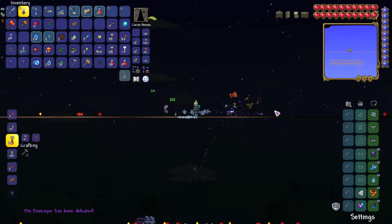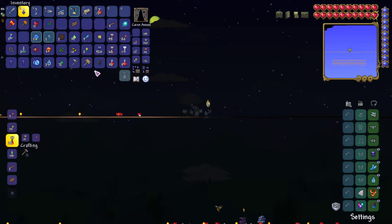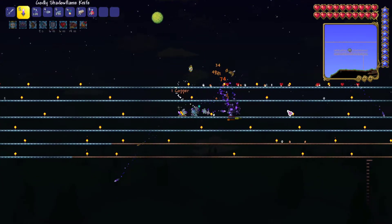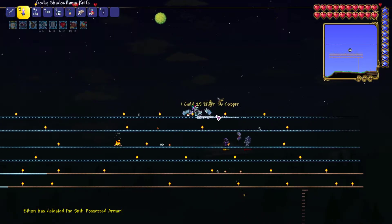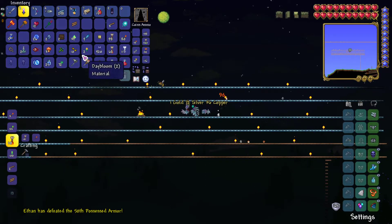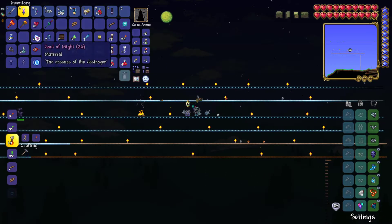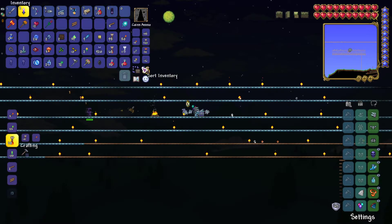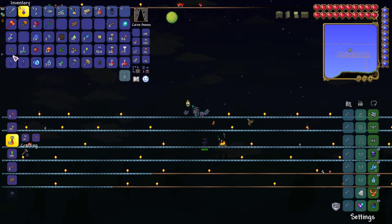Do we get anything else from it, or just Souls of Might? I think that was it — Souls of Might. How much gold did we get? 38 gold, that is a lot! Let's have a scan of the inventory. We got a Possessed Banner and 26 Souls of Might — I think that was it.